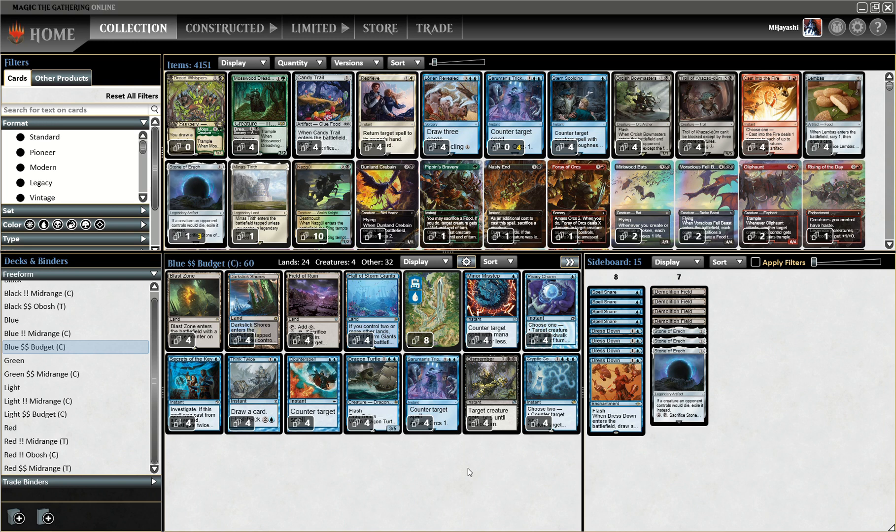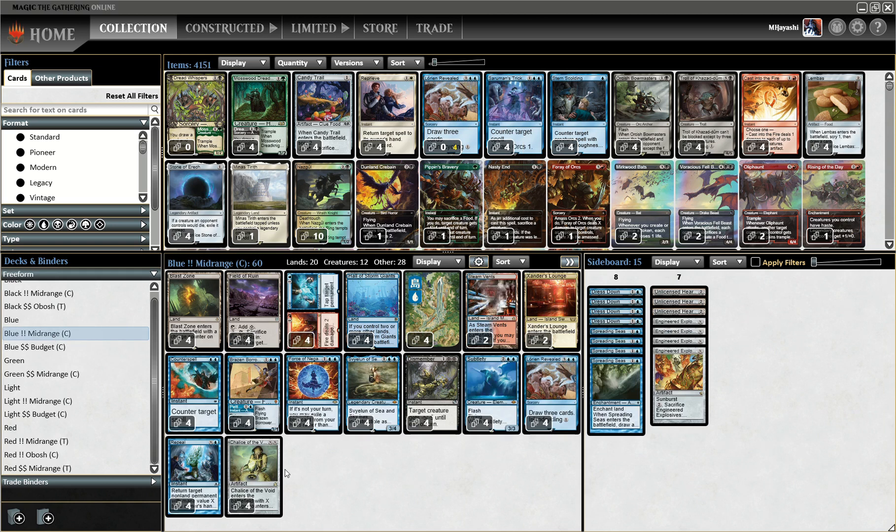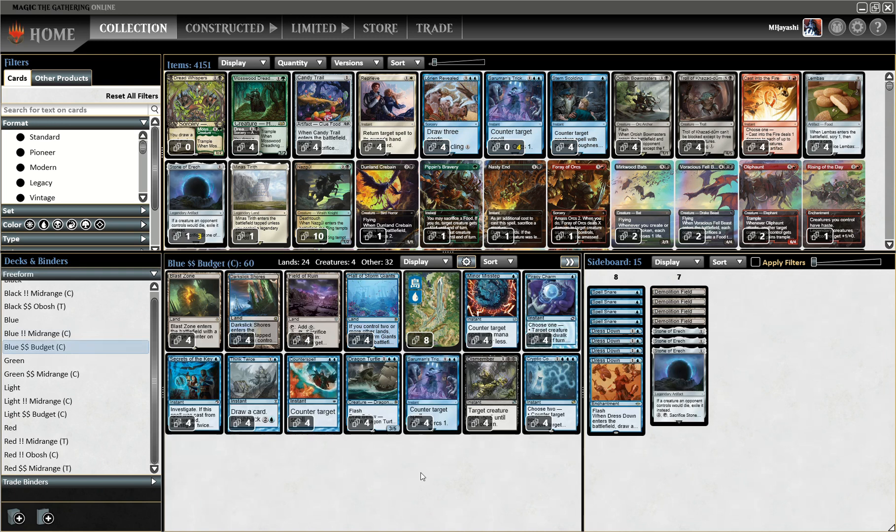The Sea and Sky deck plays a lot of powerful cards like Chalice and Sveilun but requires it to tap out, and it protects itself with Subtlety and Force Negation and also plays Lorien Revealed for better pitches. We don't have access to the pitch spells in our budget version, but the way around this is that we literally just play everything at instant speed, with the sole exception being Stone of Erech out of the sideboard.